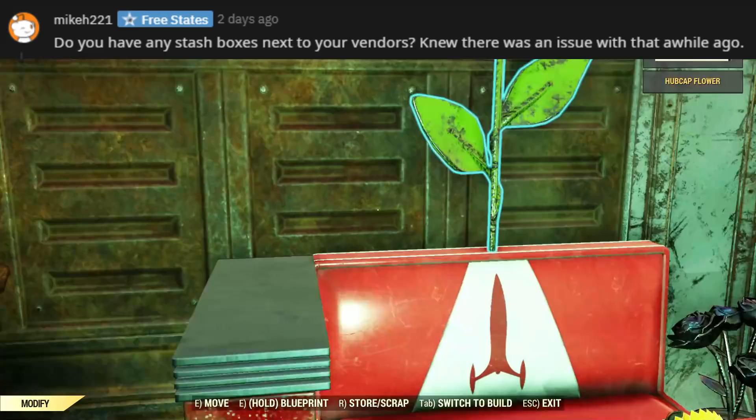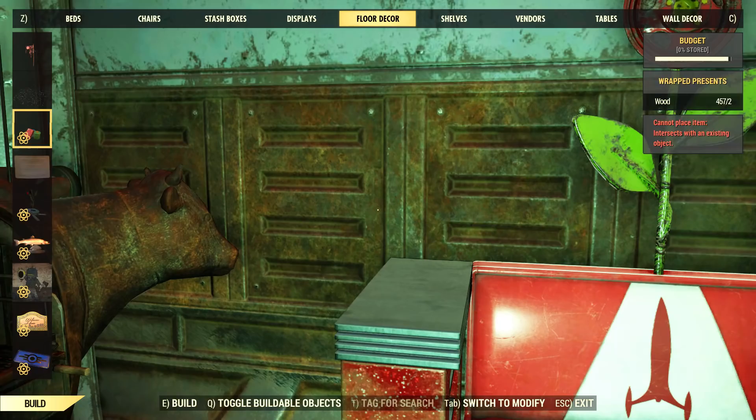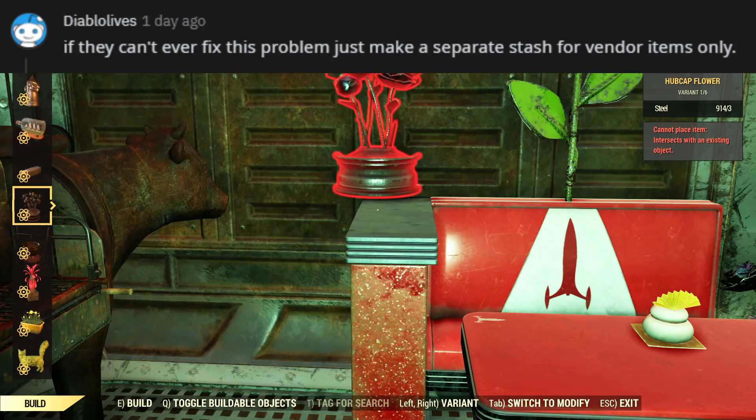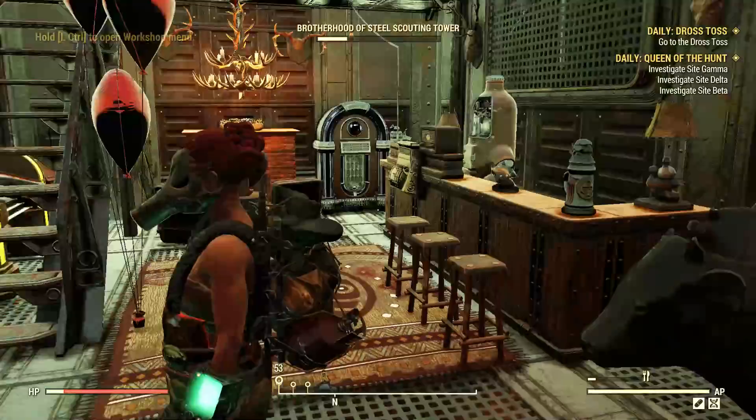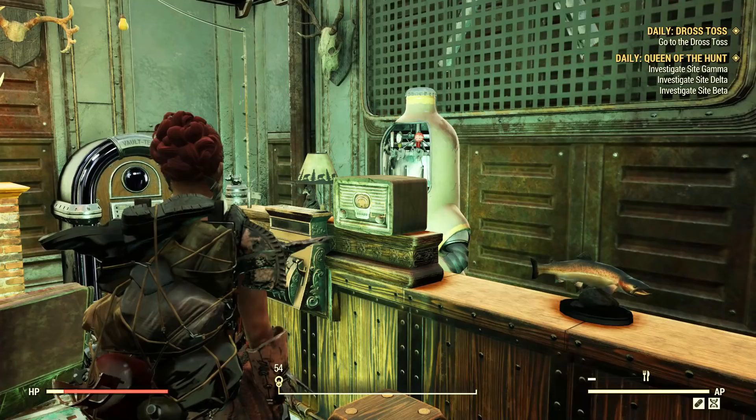It was a highly discussed topic last year, so better safe than sorry. All we can do is wait and hope Bethesda will come up with a solution. I think dividing the vendor stash from the normal stash would probably be the easiest and most effective solution, but maybe there's something else they could do to prevent this bug from ever happening again. How long will it take we don't know, so let's sit tight and protect ourselves in the best way possible.